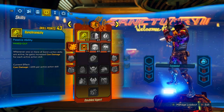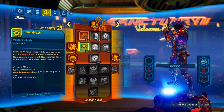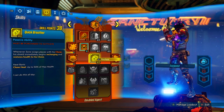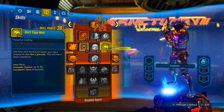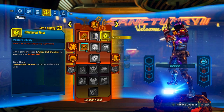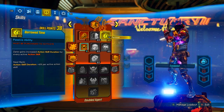First, put five points in Synchronicity — no brainer. Then put five points into Donny Brook. These two alone are going to give you a lot of gun damage. You will not be equipping your Digiclone, and without the Digiclone, Quick Breather and Fractal Frags don't need points. Duct Tape Mod sucks, don't waste your time — it's just mag size, who cares. We do not need Borrowed Time since we'll be using Good Misfortune.